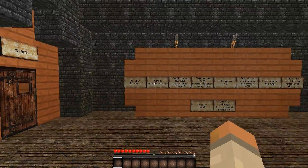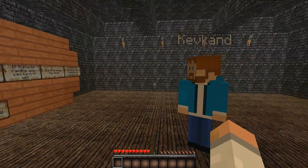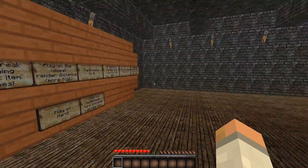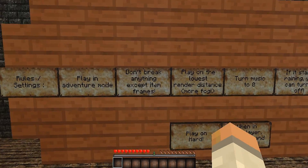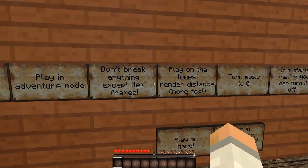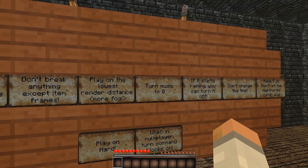It looks like there are rules and settings. Honestly, all these adventure maps have this. I usually ignore it, but I think it's beneficial to us if we read them. Rules and settings: play in adventure mode — easy enough. Don't break anything except item frames — write this down. Play on the lowest render distance — this means more fog. Alright, we've done that.